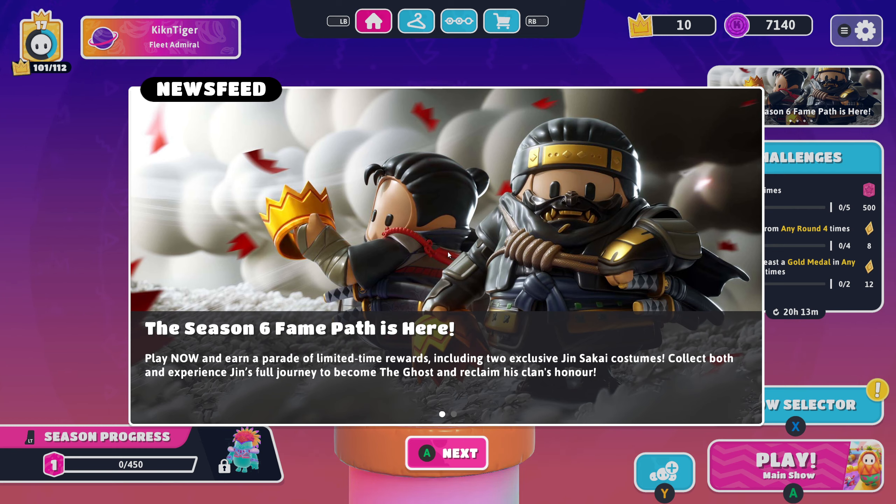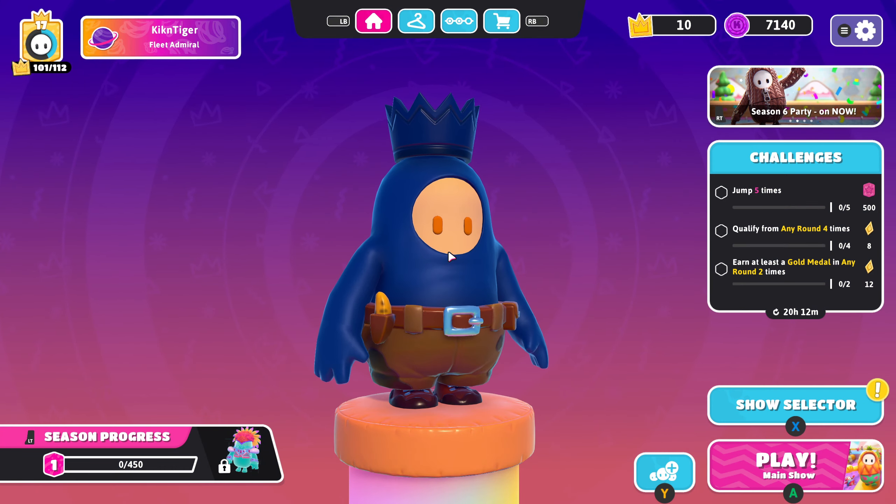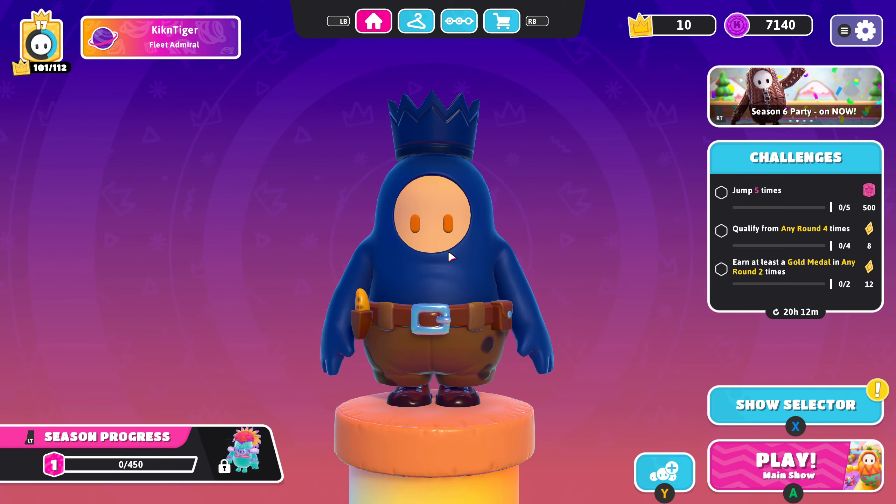Looks like we got a little bit in our news feed here — the Season 6 fame path is here. Play now and earn a parade of limited time rewards including two exclusive Jinsakai costumes. Collect both and experience Jin's full journey to become the Ghost and reclaim his clan's honor. Season 6 party is on now — kick off the party with a show filled with all brand new rounds running right now. Stay tuned for the exciting Sack Boy event launching tomorrow, Sack Boy Challenge live first through fifth of December, very exciting stuff.